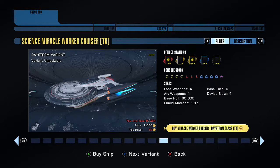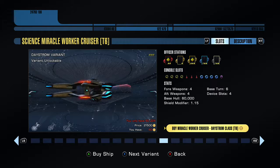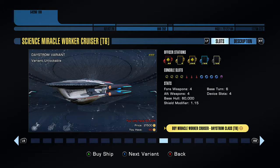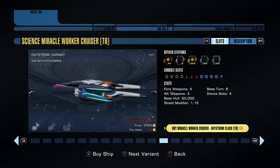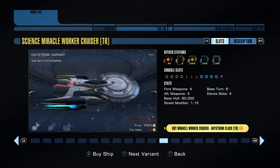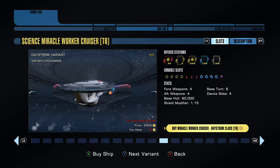Here's the first one — this is the Science, the Daystrom variant. As you can see they are all very similar but there are some little differences. With this one if you have a look at the engines, I like the Bussard collectors. I think they look quite nice — they kind of look like modern day jet engines. It's quite a sleek little design. I don't think the saucer section is big enough, and this is something I'll also go through with the Tucker variant as well.